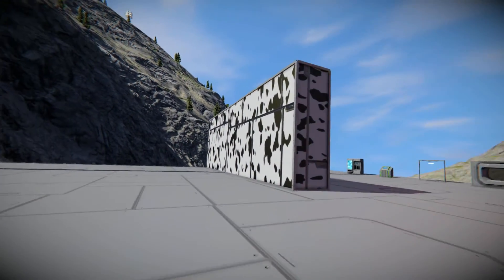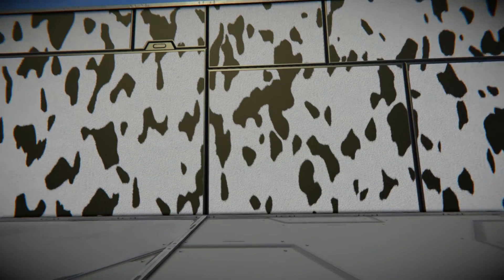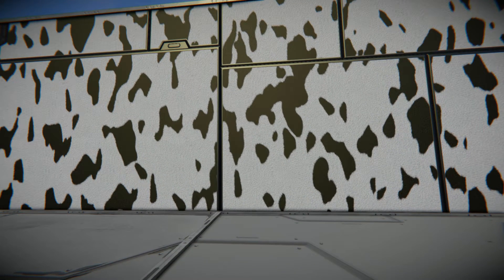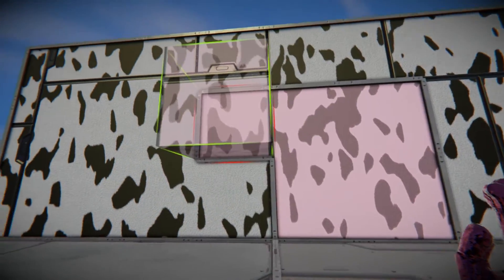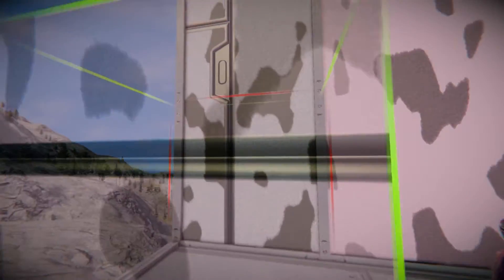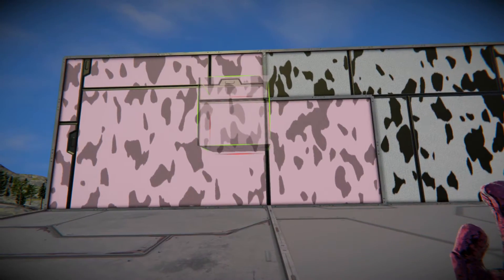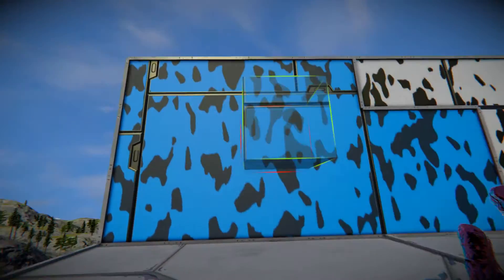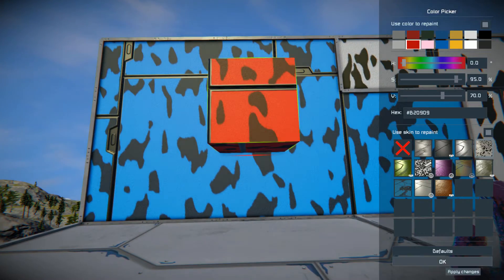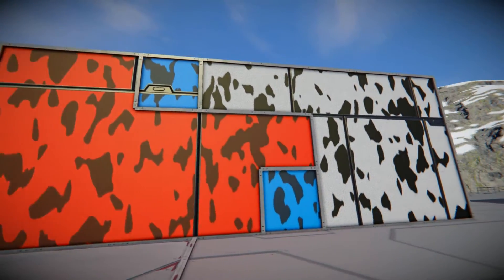Then we come to the final skin, which is the cowmouflage, which I absolutely adore. I love this skin — there's no real reason to have it at all, but I'm going to use it a lot. We can change the color: it will sort of change the black on it, but mainly change the background. You can have a pink camouflage, a nice blue, or even try a red. It's just a nice little skin and a great addition to the game.